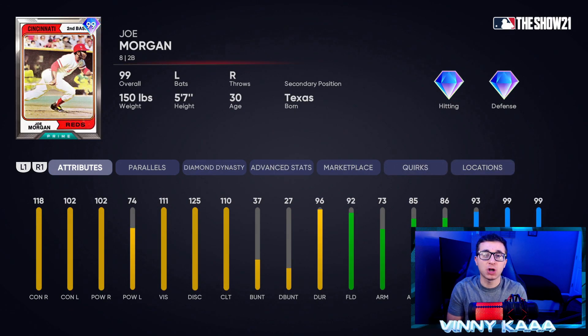Up next is the 99 Joe Morgan. When the 5th inning boss program came out, we all knew this Joe Morgan card was the worst of the three — between him, Vlad Guerrero Sr., and Nolan Ryan. This card is not good against lefty arms, he's okay against righties, but his batting stance crowds the plate. If you throw inside on this Joe Morgan, it is extremely difficult to get a hit. I prefer guys like Jackie Robinson, Craig Biggio, the new Jazz Chisholm card over Joe Morgan at second base, and that doesn't even include shortstops you could put there.